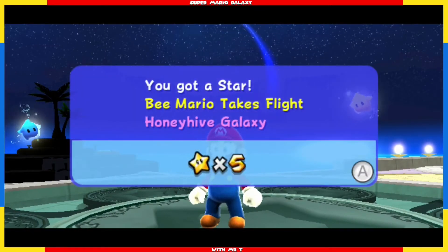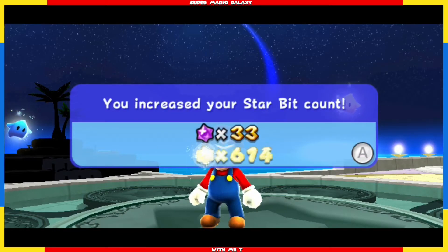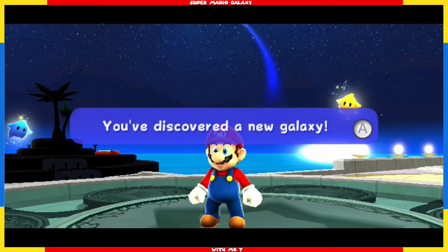So we've got five power stars — a.k.a. grand stars. We got 27 coins in that one, and altogether we have 646 star bits. And we discovered a new galaxy.